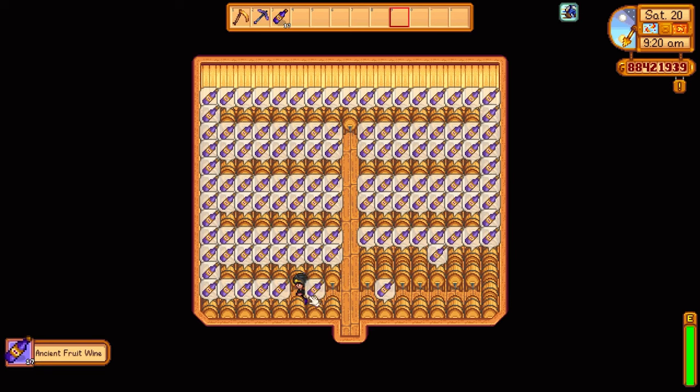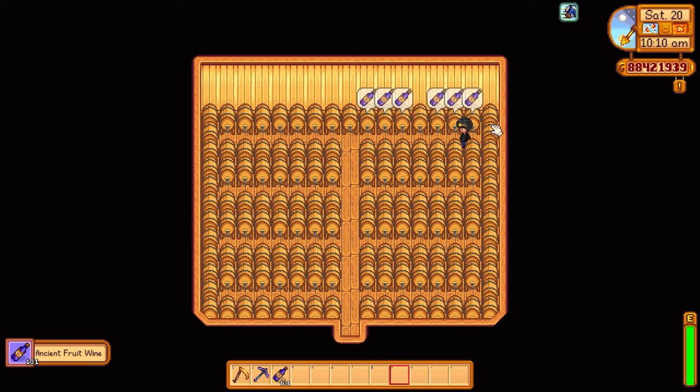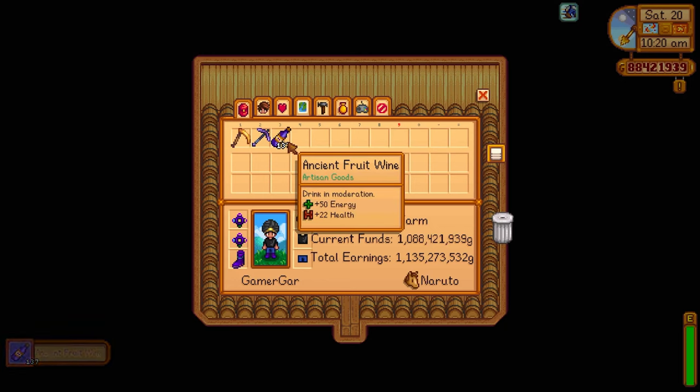The first thing we're going to talk about is the most common profession that most people have — the Rancher and the Artisan profession. The Rancher will give you an increase in animal products, while the Artisan will give you a 40% increase in artisan goods.